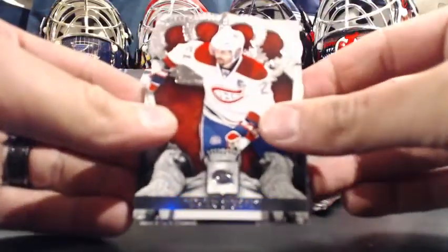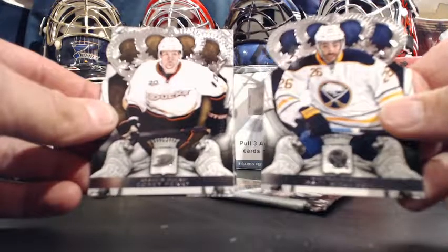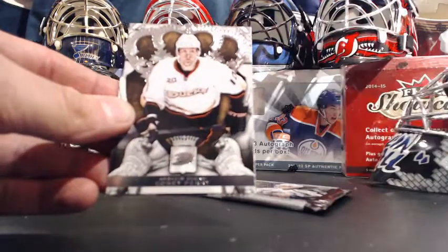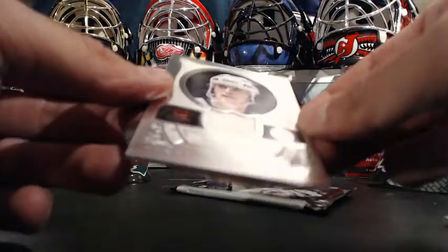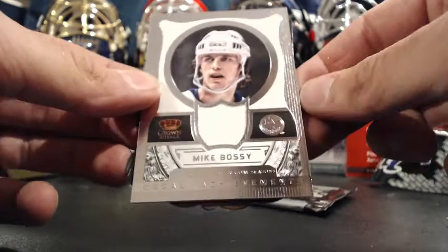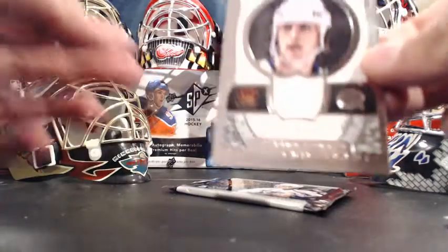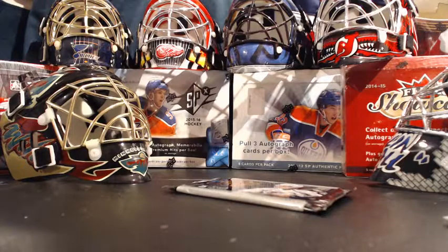That's another goalie hit for Masked Men. Base Buffalo, base Colorado. And going to Mike Bossy — it would be the Islanders, I guess. Yep, right there, sorry. Regal Achievements, the Islanders — Lunchy again. No serial number on that one.